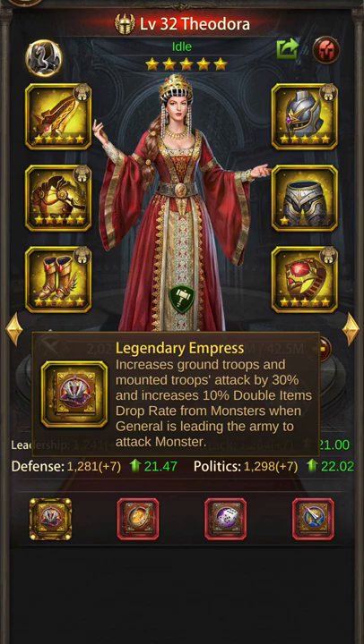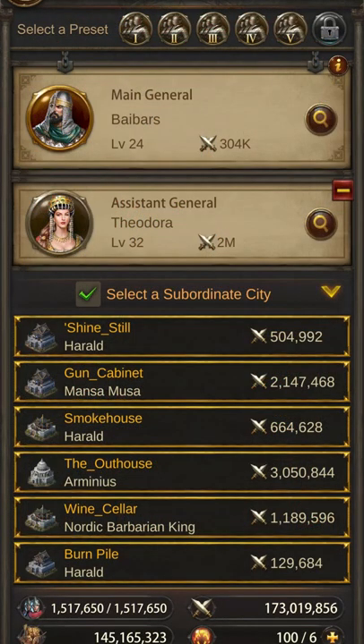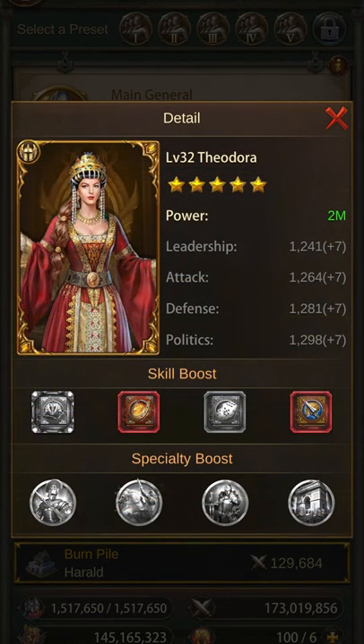Her skill Legendary Empress provides a 30% mounted troop attack and 10% double item drop rate. Due to the nature of her skill, you are not prevented from adding a luck book — as is the case with Baybars — so you will end up with 3% higher total double item drop rate. If you wanted to maximize double item drop rate, you could place her as an assistant to Baybars to achieve a total of 35%. However, for some reason Theodora's skill works with a luck skill book but Baybars' does not — it's very inconsistent programming, but it is Evony.